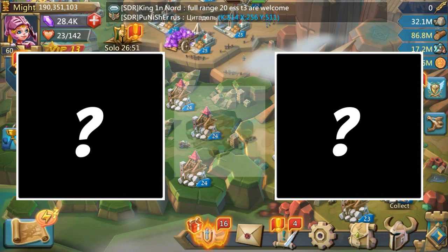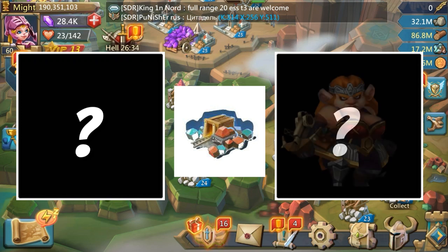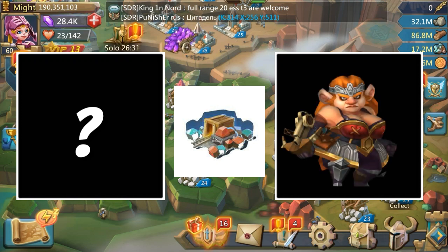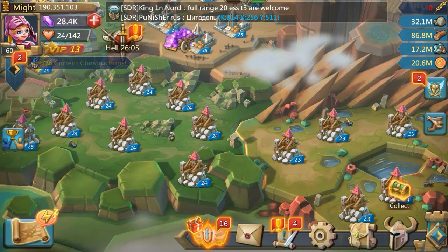Last but not least, we move on to Ore — one of those RSS I'm always needing. For Ore, we've got Tracker: level her up and get her gold for 150% Ore production. And the second hero is Death Archer, who will give you another 150% for Ore. So get Death Archer and she will sort you out for Ore. That's the 101 guide to heroes for hyper farming.